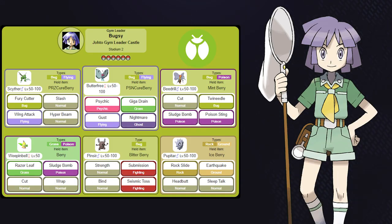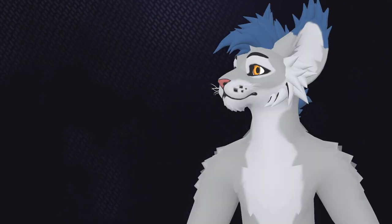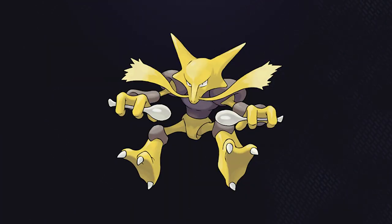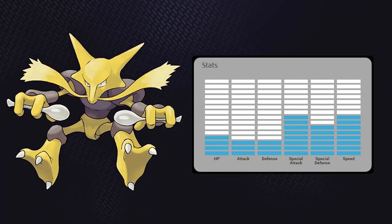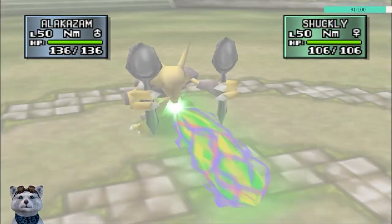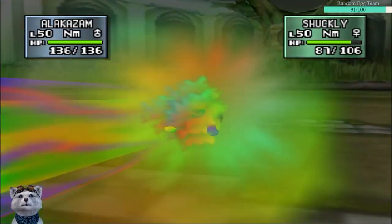In the Azalea gym is Bugsy. Their typing is Bug, which means I've got access to Grass, Psychic, and Dark. Psychic has a particularly good Pokemon, especially for earlier gens — Alakazam, who has a very high speed and special stat, making this one look like an easy win. However, this is where the rentals in Stadium 2 kind of hinder us. Alakazam is strong, don't get me wrong, but instead of having access to really good movesets, we're stuck with what the rentals give us.